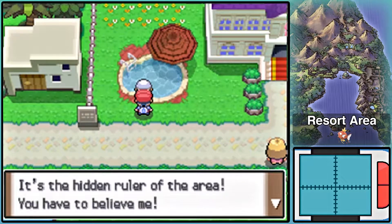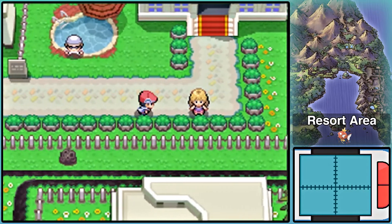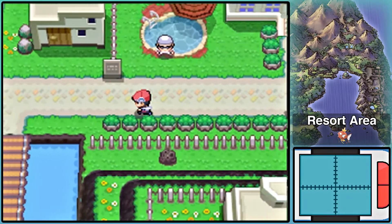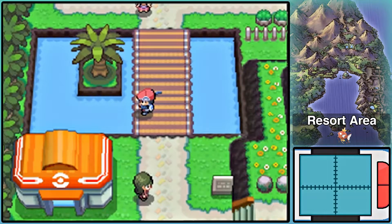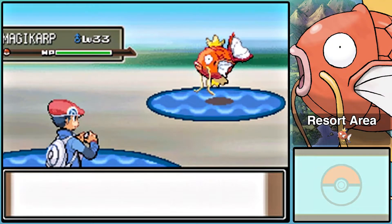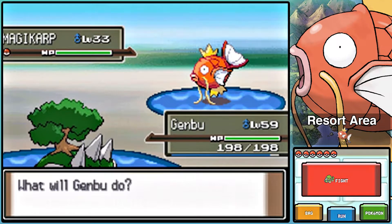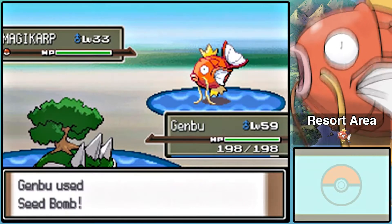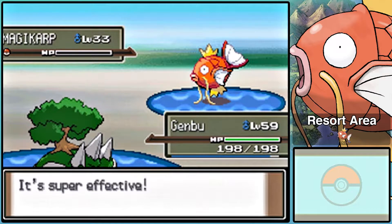Something lurks in the Resort Area — it's the hidden ruler of the area. If you use your Super Rod here in the waters of the Resort Area, you can find something pretty interesting. It's not a new Pokemon, but it's still pretty interesting. Using the Super Rod, you can find Magikarp between levels 1 and 100. It's insane — which makes Magikarp simultaneously the lowest level and the highest level wild Pokemon you can find in the game.